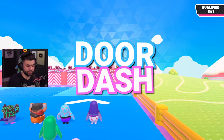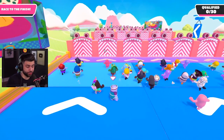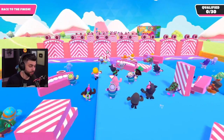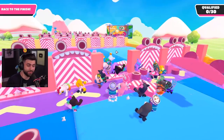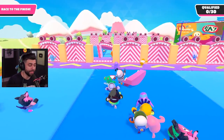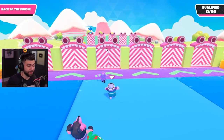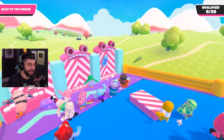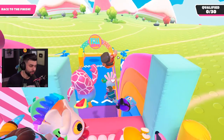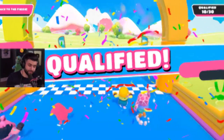Now we're jumping into Door Dash — and not the food delivery service. You want to let the players brave enough to jump and test every door do it for you. Don't be in the very back — be somewhere in the middle. Let those players in the front test every door and go through the opening. When going through, jump and dive over the players because it's going to be crowded. On the very last jump, dive as you reach the peak of your jump to get the most airtime and travel furthest.